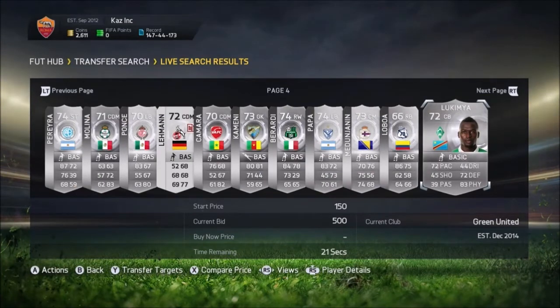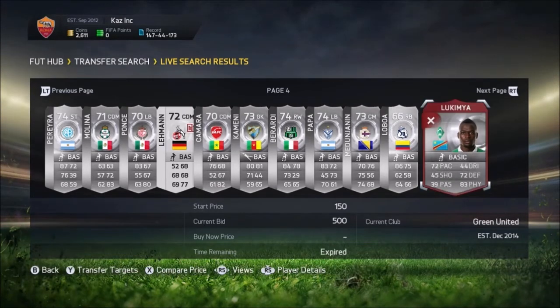We're going to go look at this player here. And as I look on Foot Bin, he is not going for that much — it says he's going for like 700 coins. But he has a lot of cards on the market, and that's what you really want. You really want a lot of cards on the market, because then the players will sell quicker.